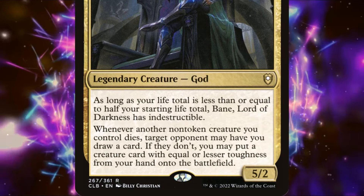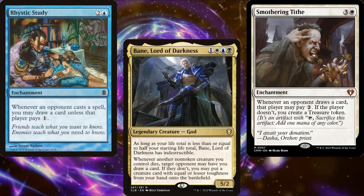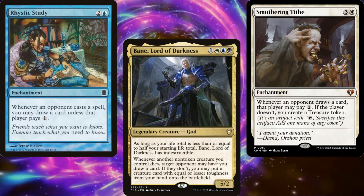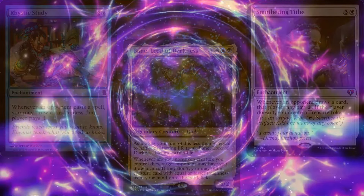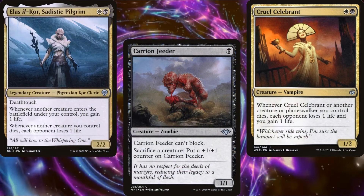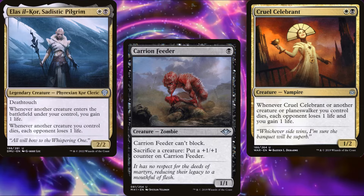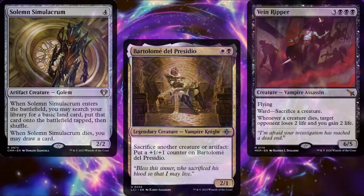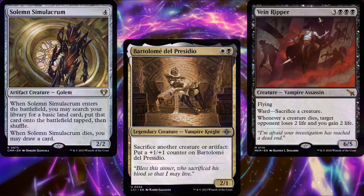Bane is card advantage in the command zone. The two things all Commander decks want to do is ramp and draw cards, so when you have a Commander that does one of those for you, you're in luck. As you saw from the video title, this will be an Aristocrats deck. Aristocrat decks require three moving parts: sacrifice outlets, creatures to sacrifice, and payoffs for sacrificing those creatures.